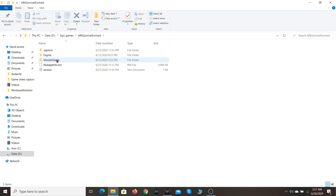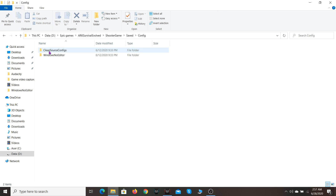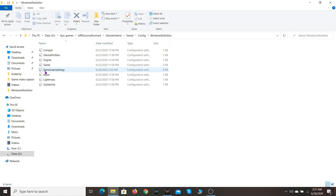Press ShooterGame. Here's where it gets a bit different: for the Steam version you go through Config, but for the Epic Games Store version you go to Saved Config, then Windows No Editor.